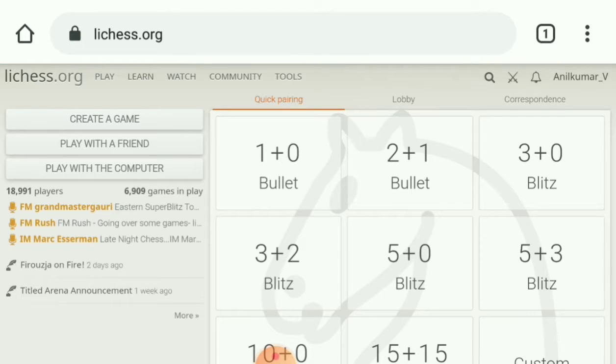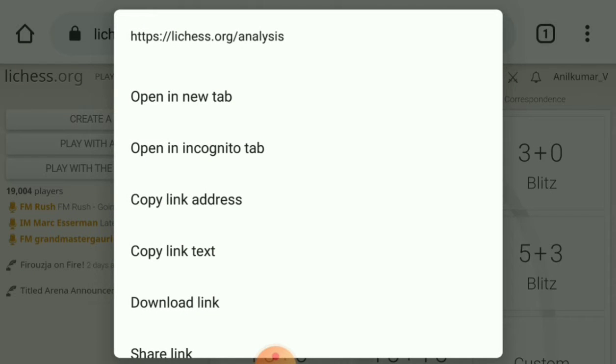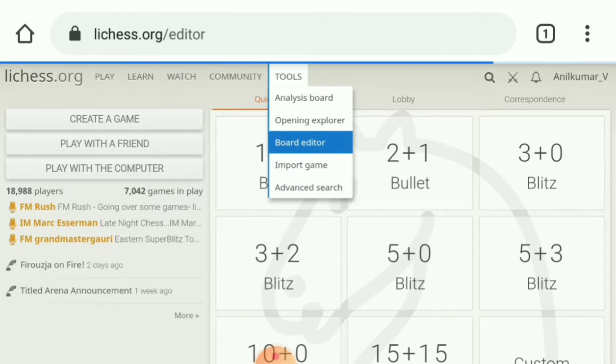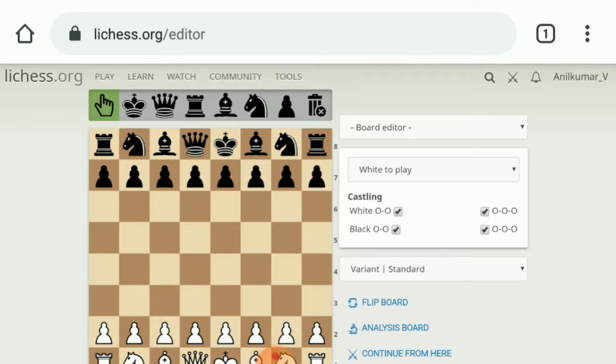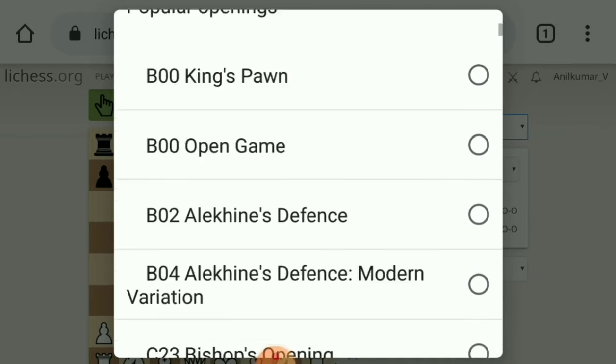You can see there are some drop-down menus on the title bar: Play, Learn, Watch, Community, Tools, and so on. Touch and hold your finger on Tools, then from the drop-down menu select Board Editor. In the Board Editor, on the right side, touch on the arrow and select any opening you want to study.